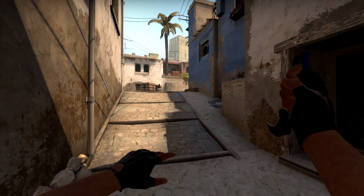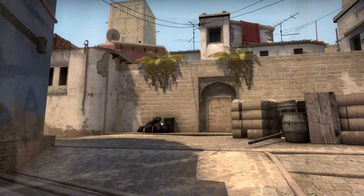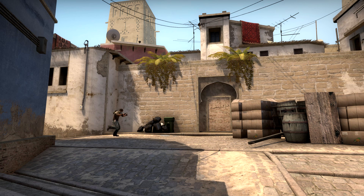Running out mid with a smoke in hand is obviously a bad idea, since most of the time the counter-terrorist will already be waiting in window. Jumping across to get some cover behind the crates right here is also very risky, since you are an easy target while flying around in mid air. So how do you smoke the window without taking any risk?